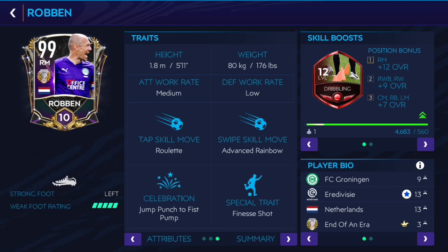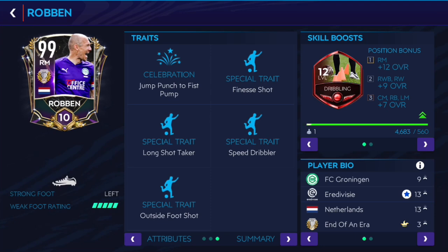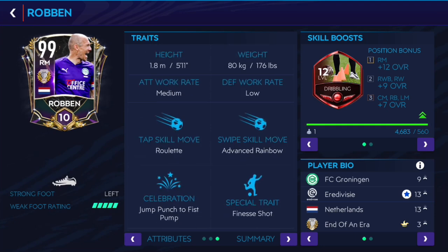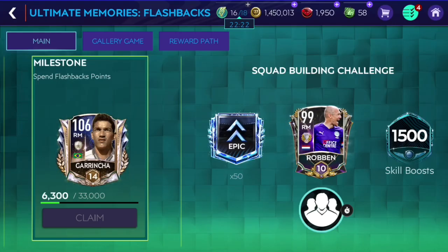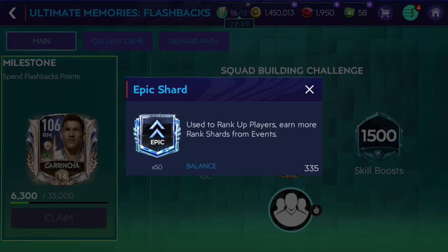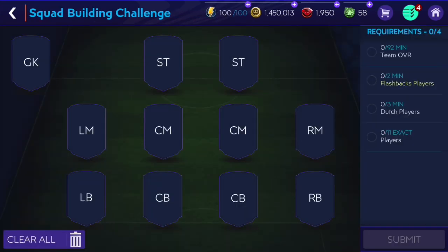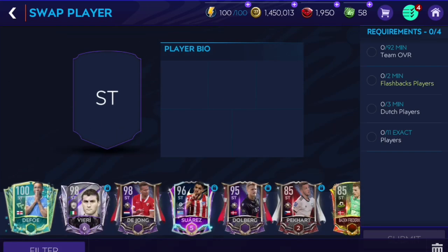He's got 130 curve, 140 dribbling, 127 ball control, 124 balance. He comes with medium-low traits, advanced rainbow skill move, and finisher. Very nice card - 10 ranks are coming with him as well as 1400 skill boost and 50 epic shards, so it's going to be very nice indeed.